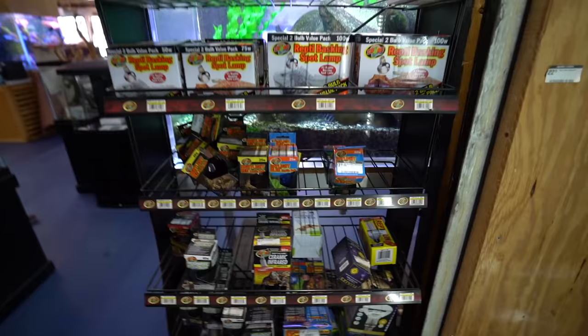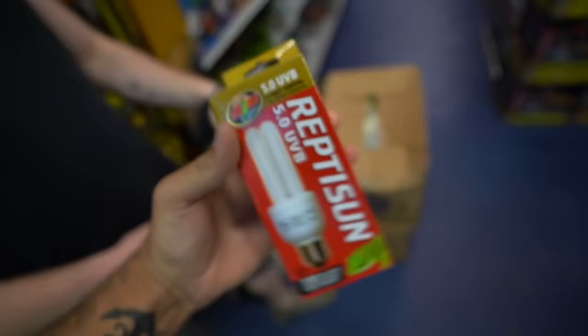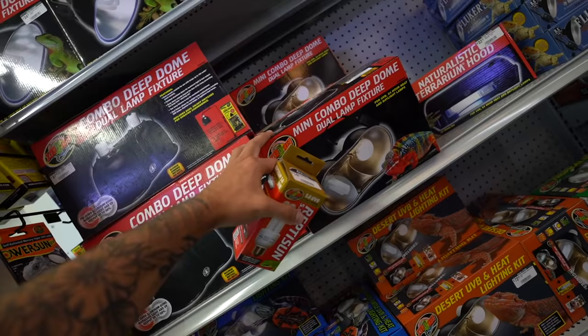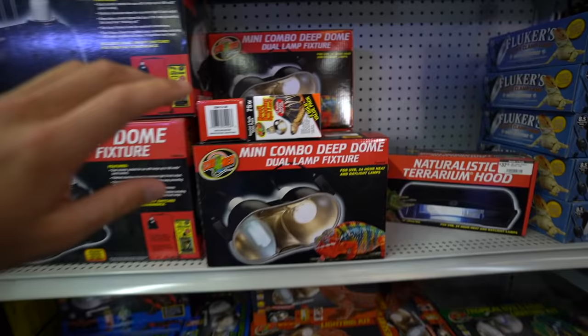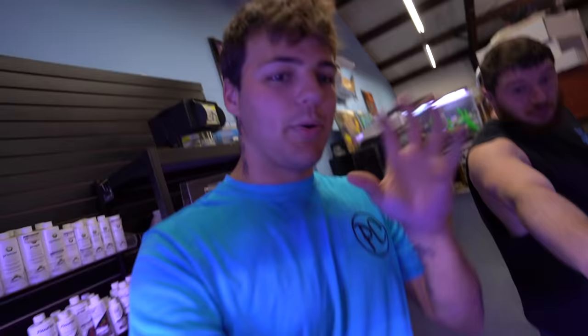So we're going to go with this 20-long tank right here, meaning we're going to need one of these lids with a light. I already have a filter and a UV light at the house. This is the one — yeah, this is going to be perfect for that 20-long. We got the lamp fixture. Does it come with everything or just the lamp? It's just the lamp. They always get you there. We gotta do math around here.